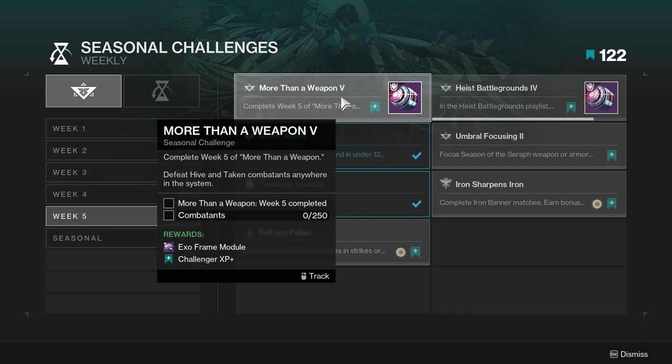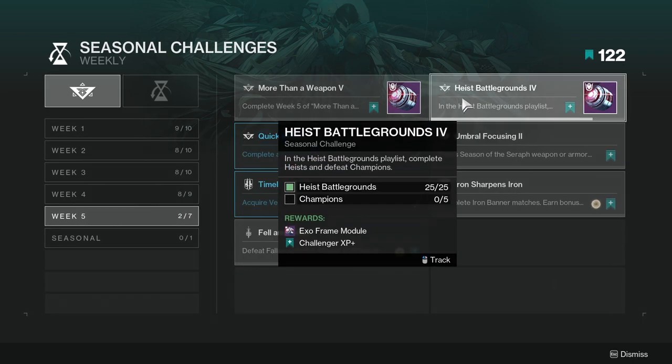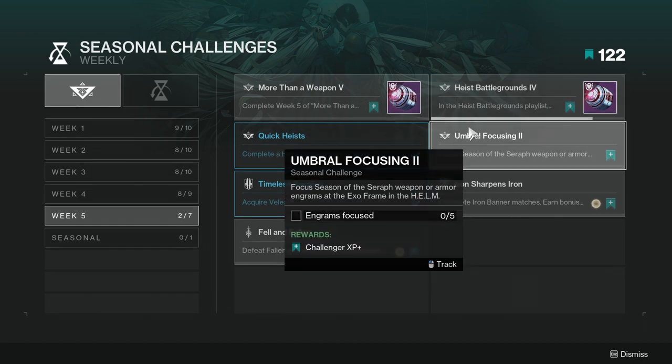The Hive and Taken combatants are on so many planets that you can just go there and kill 250. Heist Battlegrounds: play and complete Heist Battlegrounds and defeat champions. As you can see, I've done a lot of Heist — I've actually enjoyed Heist this season, it's super cool. The champions part is the only annoying part.